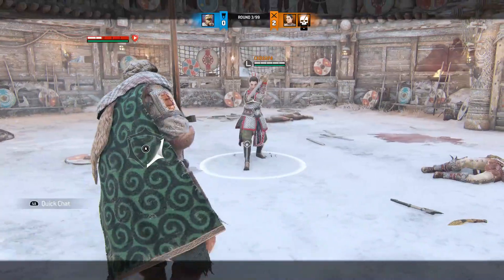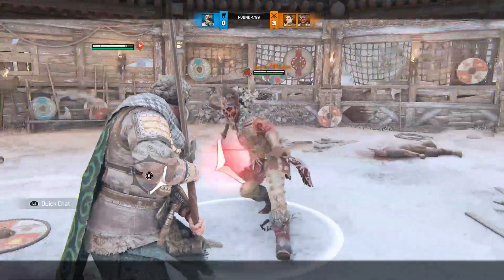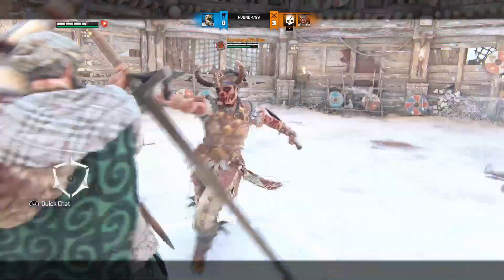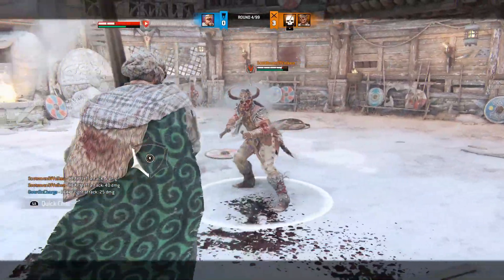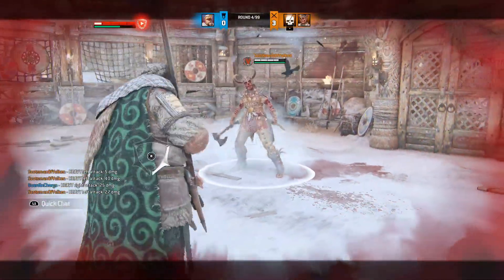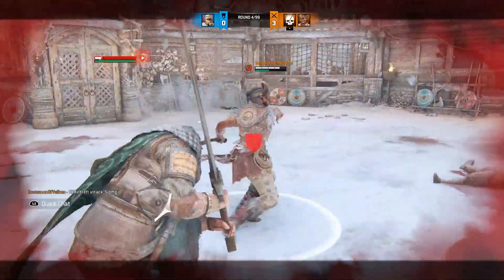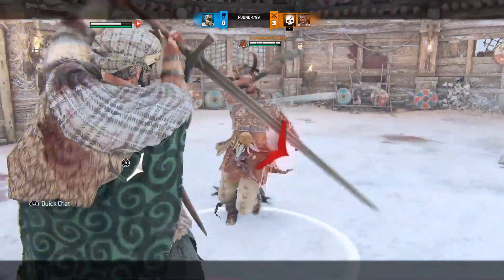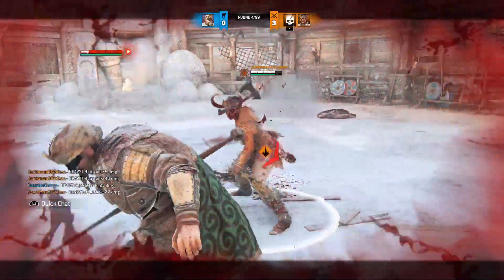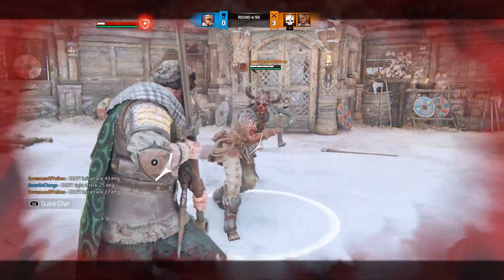The other way you can use it is more risky — as a response to a mix-up. The example I'm providing is against Shaman's unblockable into guard break: if you see that happen, you can quickly go into Celtic Curse and try to counteract it. It's not reliable and not even recommended, but it's a possibility. You can throw it out while they're trying something to try to retake pressure and put it back in your favor. Much like Cazone Option Select, it's something to throw in to keep people on their toes and at bay.